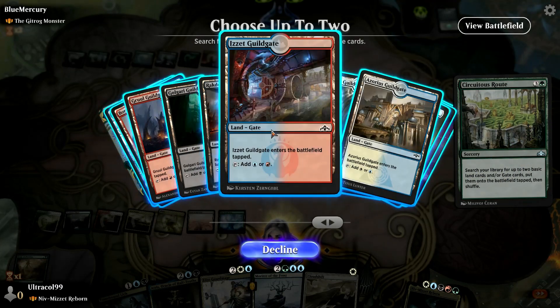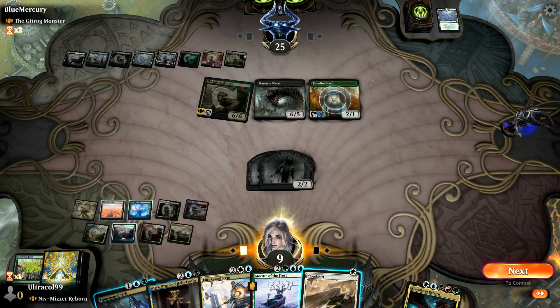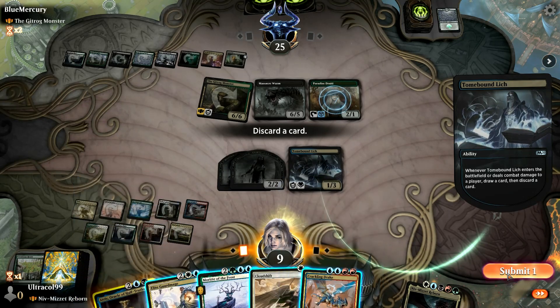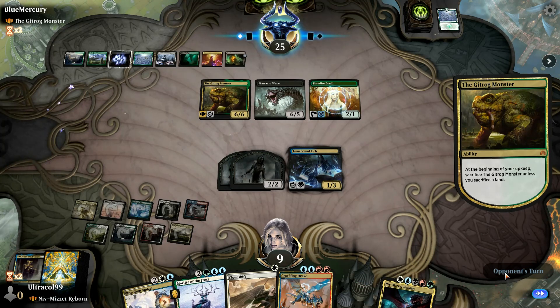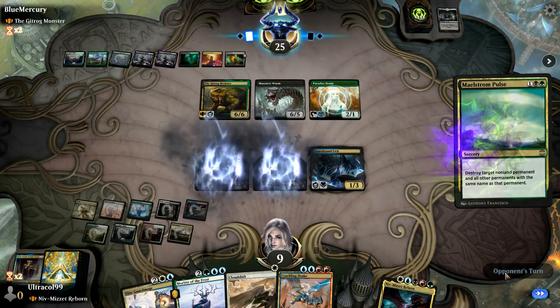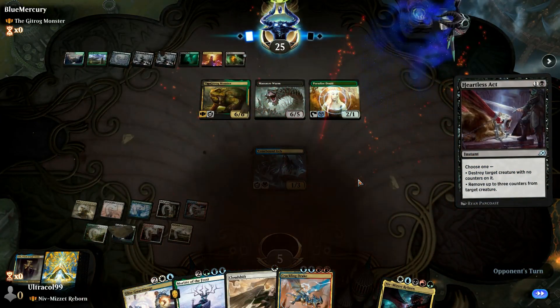Let's grab some more gates because we don't want any more tap lands. Let's play Toonbound Lynch, then let's discard Oracle of Hoffdrufs, then we can pass the turn. Are we now just dead? Oh yeah, we are just dead. That was a really fun game of Magic - we did not even get to play.